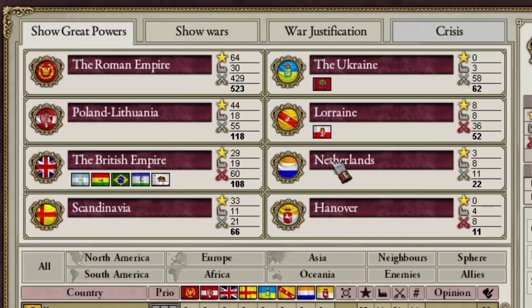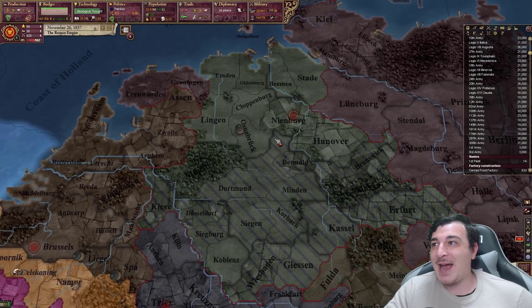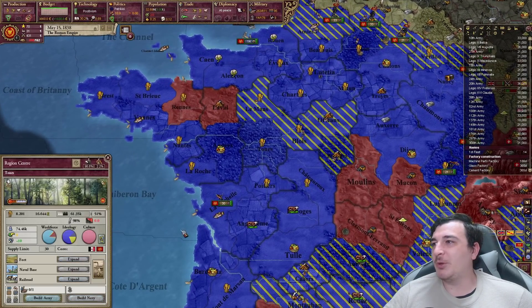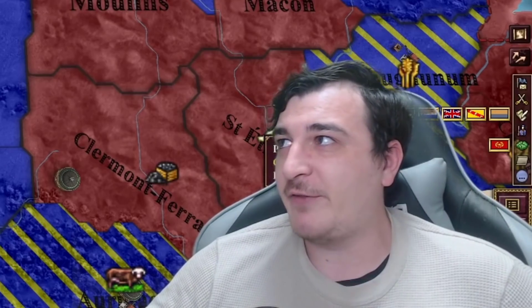Let's see the great powers now — a lot of changes. Scandinavia is up here, Netherlands and Hanover are here as well, with Hanover having quite a bit of industrial output. I'm curious if Lorraine actually manages to take over Hanover — they could even form Germany in that case. If your history teacher asks you who built the first railways in France, make sure you tell them it's me, okay? This is clear historical evidence.